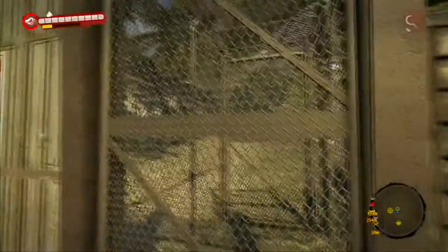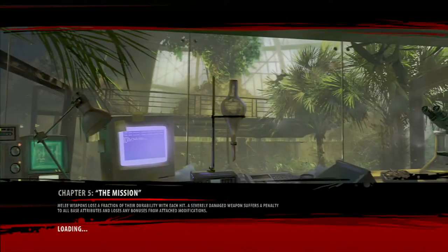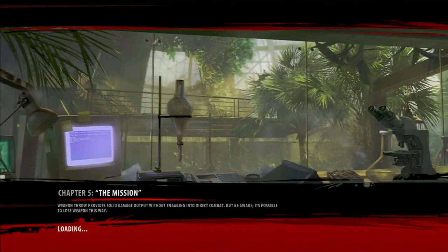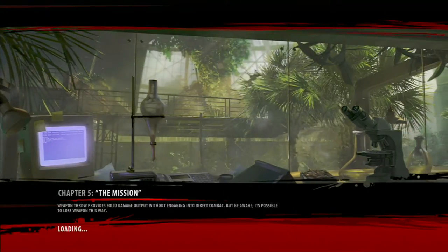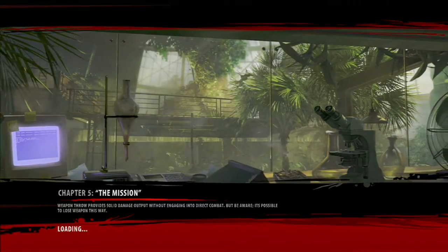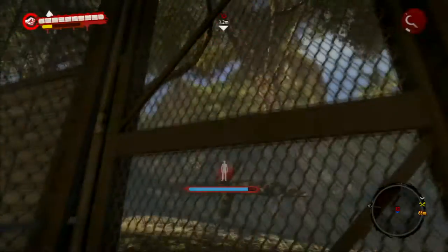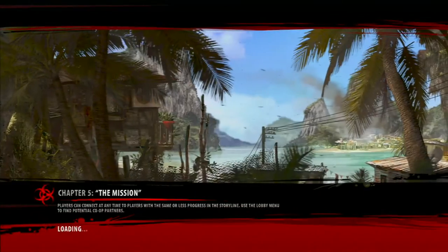On Dead Rising 2 there is a very easy way to get a large amount of wealth to complete many of the team quests that require you to get items that are not very easy to find in their multitudes, including the wristwatch for Wayne. To do this, you have to do the item duplication, which we are about to do.